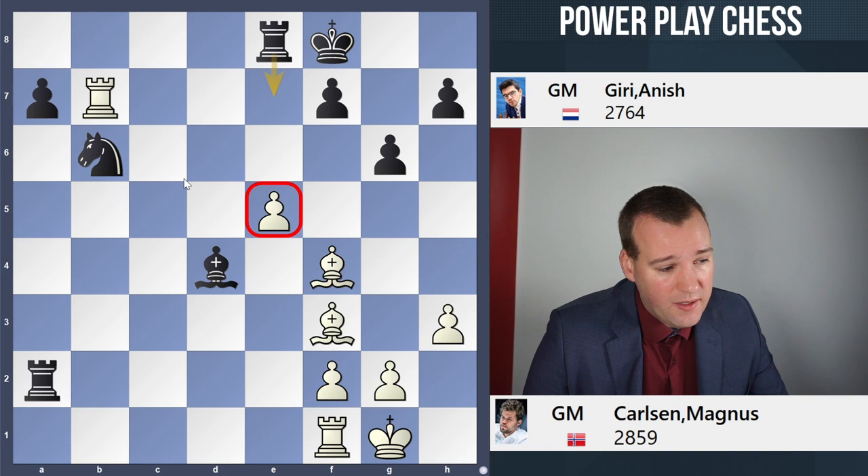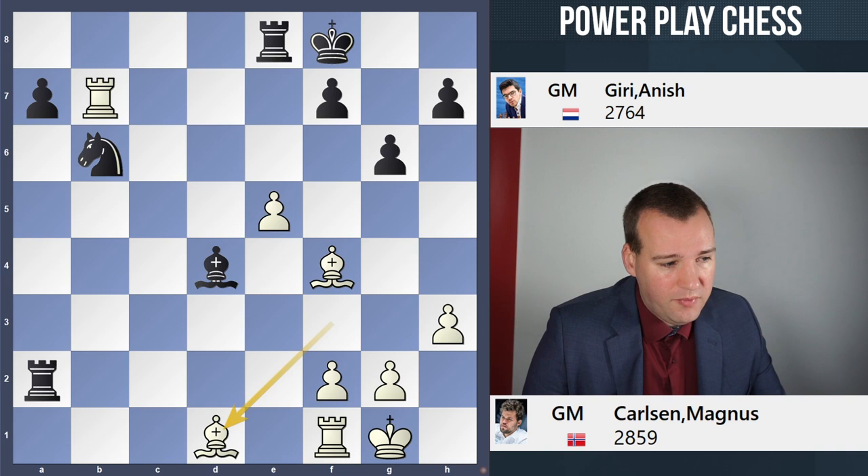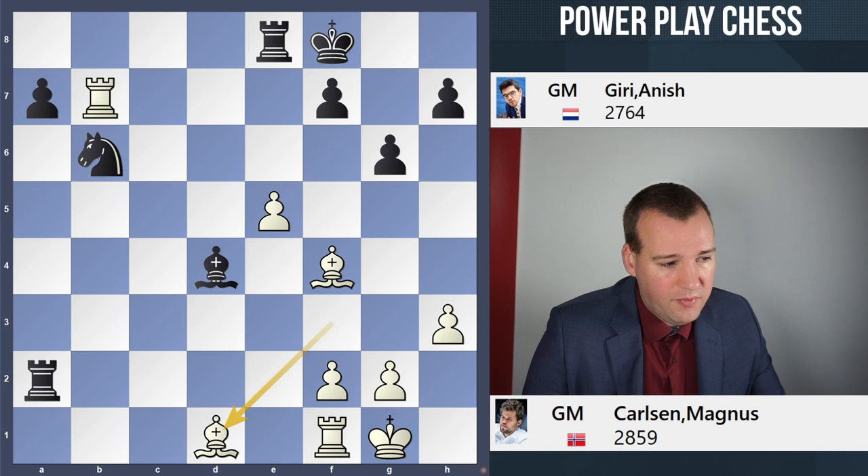Magnus came up with the incredible resource of activating the light-squared bishop to another diagonal. Frankly speaking, the bishop has done its job on this diagonal — there's nothing else to gain there. But Bd1 is a fantastic move, with the idea of going to b3, attacking the rook on a2, and at the same time hitting the pawn on f7.